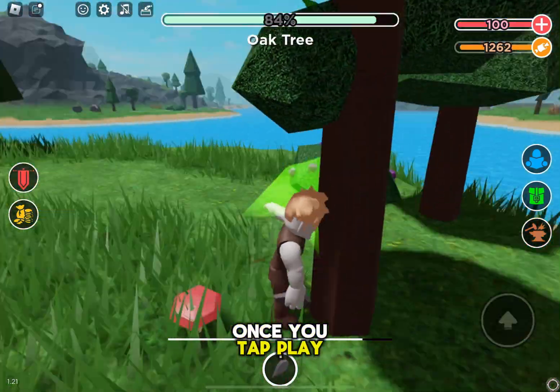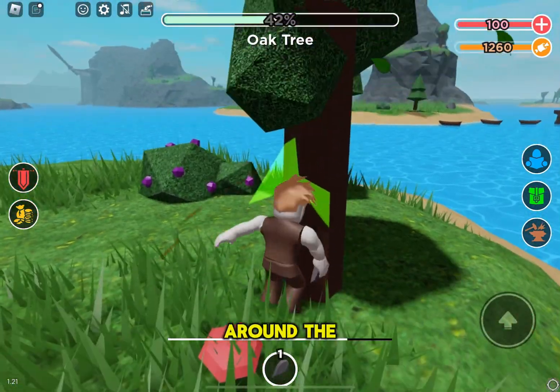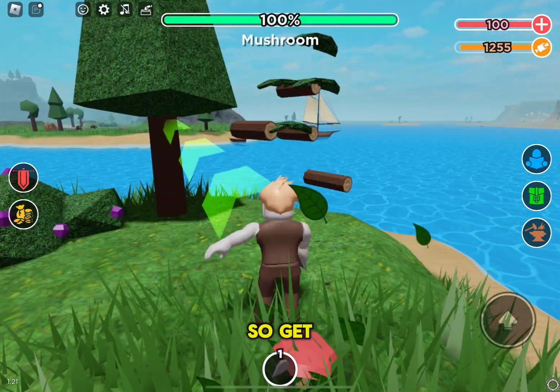Once you tap the play button, you will spawn in a random island all around the map. So get all the trees and bushes on that island.